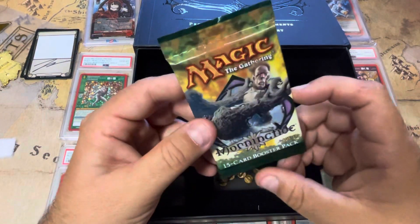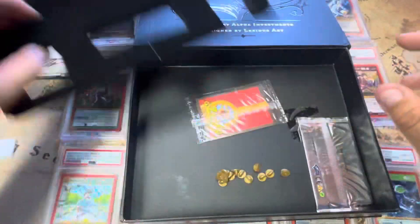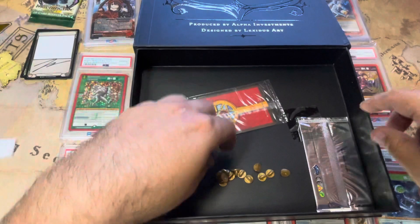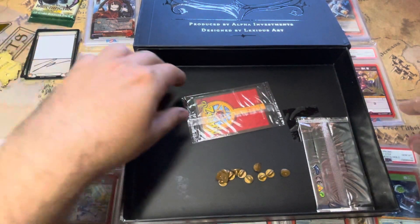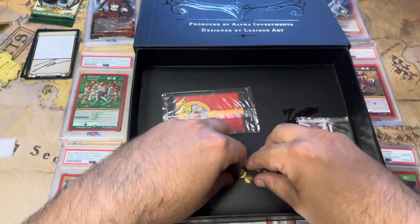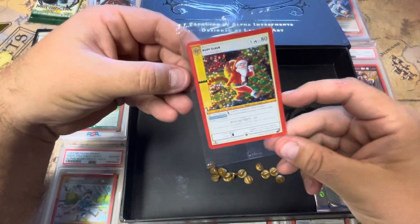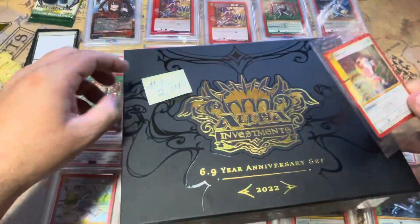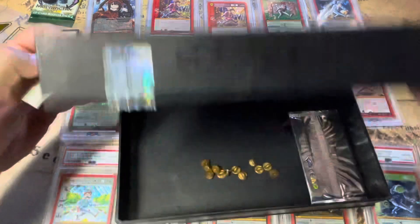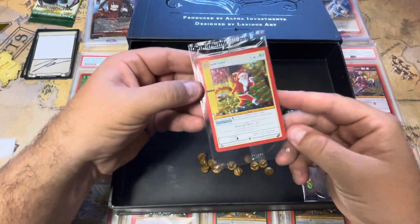A Morningtide pack — I'm just going to throw it to the side because there's really nothing of value in those. Remember, this is one of the lightest boxes. The one that ended up weighing two pounds fourteen ounces has the Rudy Claws card in there.